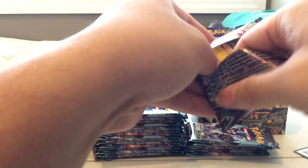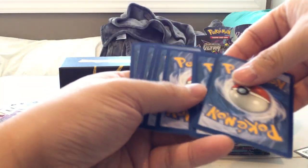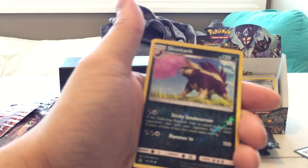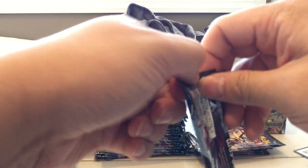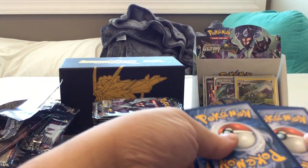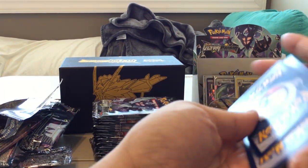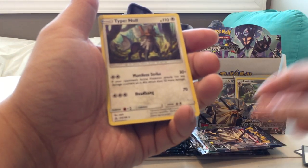Pack fourteen: Dark Energy, Alolan Muk, Hotsa, Reverse Holo Stunky and a Fan Rotom. Nothing special there. For some of these packs I might just skip the bottom five commons, since you've probably already seen all of them. Pack fifteen: Turtwig, Roselia, Gible, Reverse Holo Lillie, and Empoleon. So we've had a bit of a drought — hopefully the next pack ends it.